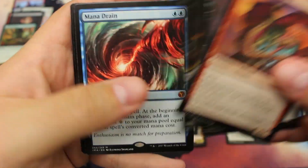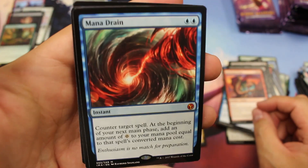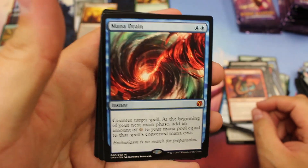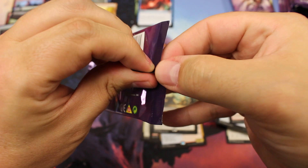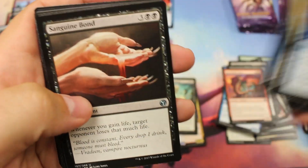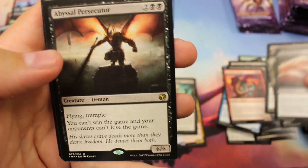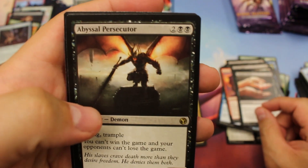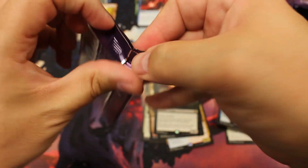Oh, that's a beauty — best non-foil in the set! Second Mythic. Nice little Sandstone Oracle. What a hit! I forget what I paid for this set — it's over $300, but I'll post exactly what I paid when I edit it. There's another Rot Farm. And an Abysmal Persecutor. Almost like English is my second language when I'm commentating on these.